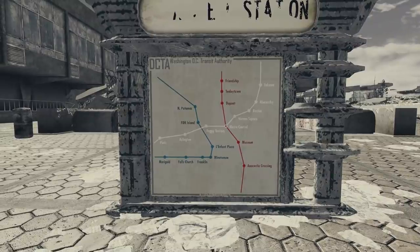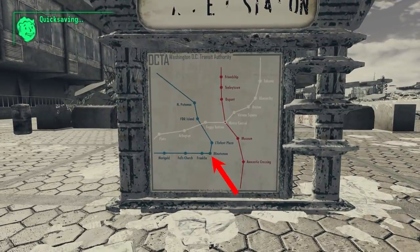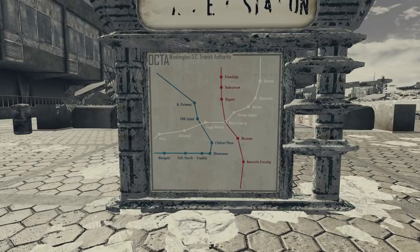Looking at the metro map, we're right about where the Minuteman marker is on the blue line, so before the war this was likely called the Minuteman Metro Station. The map doesn't do us much good, though. You'd think we'd be able to travel from line to line — explore the blue line, then the white line, then the red line — but the post-apocalyptic state of the DC metro system has made that impossible. Some markers on this map don't even exist in the game, like Platts and Becton, and some dots don't correspond to markers we find in-game.